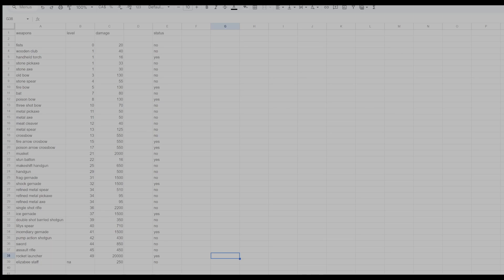In this spreadsheet I currently have the weapons listed by the level that you unlock them at. We have the weapon name, the level that you unlock it at, the damage that you're doing with them, and whether they inflict a status effect. I will have them rearranged later in the video to show you different things.